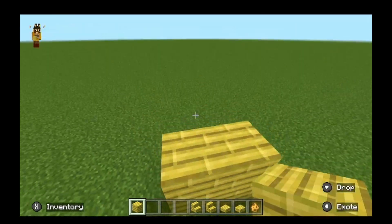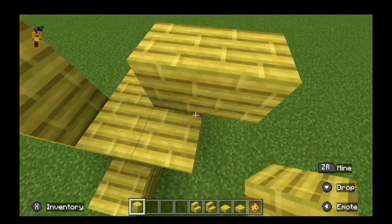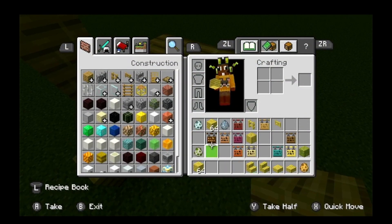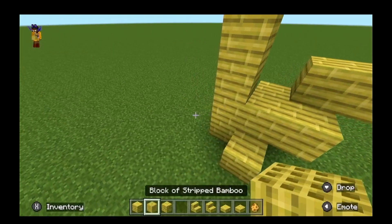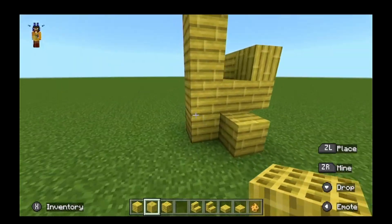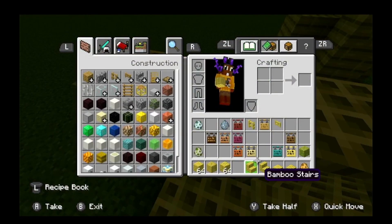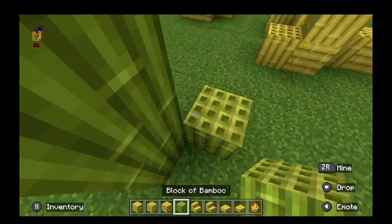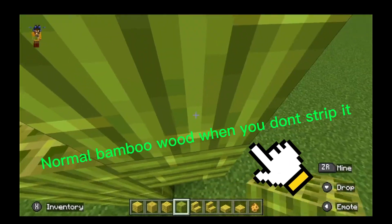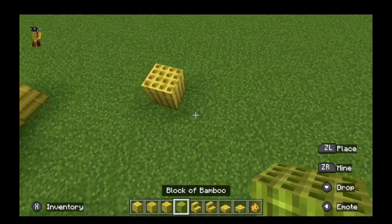The first things being added are bamboo planks. There's more bamboo stuff — there's a block of stripped bamboo, which is basically the bamboo planks but when you strip the green ones. You craft it out of nine bamboo, and if you strip it with an axe it will turn into the stripped version. Very different indeed.